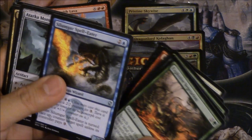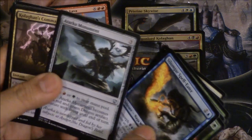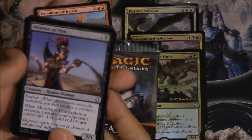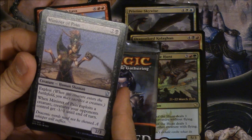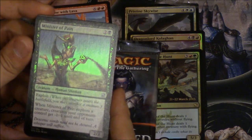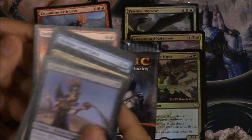We also get a Monument, a Command, and a Minister of Pain which is uncommon. The Minister of Pain: when it exploits a creature, creatures your opponent controls get minus one, minus one until end of turn. When this creature enters the battlefield, you may sacrifice a creature — so pretty good against tokens.